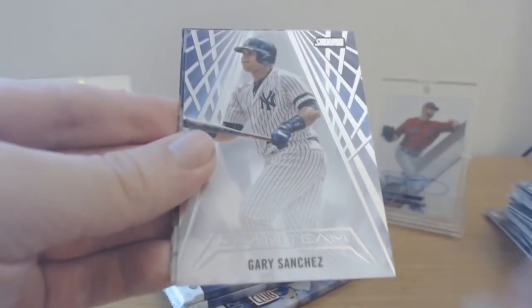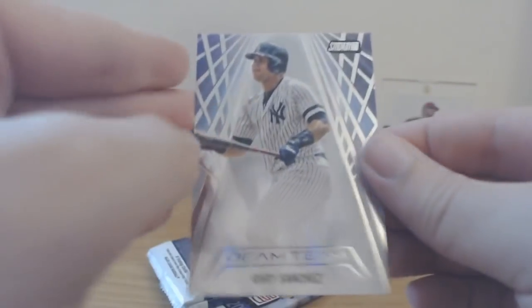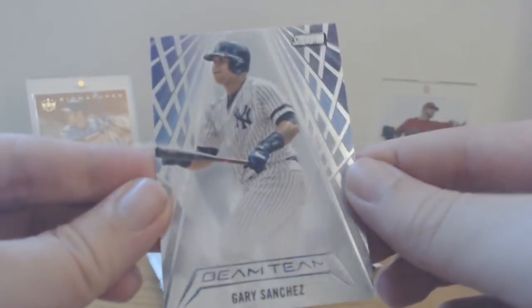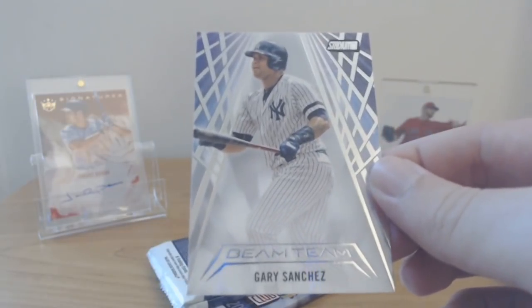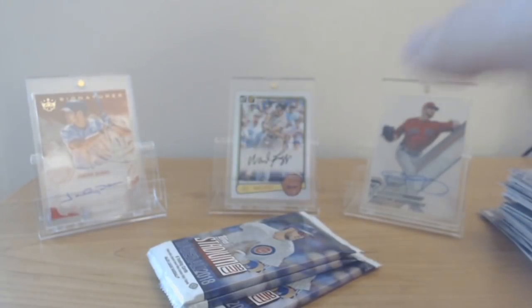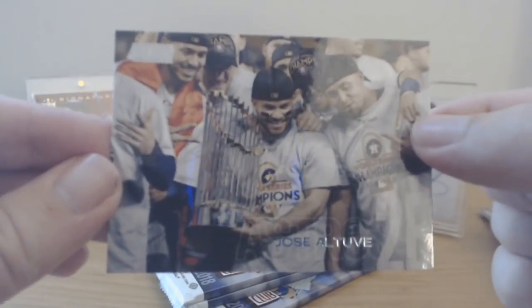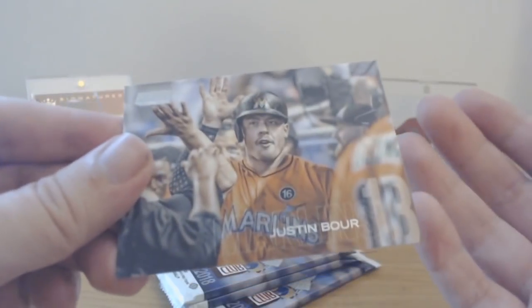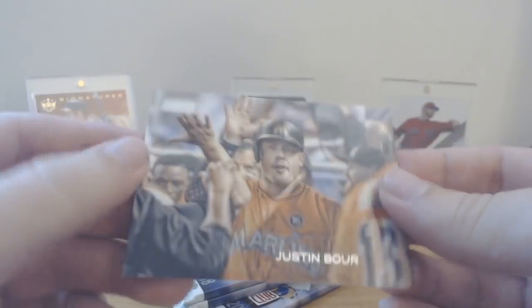Clemente to start it off — a little Pirates representation. Starling Marte, Jeff Bagwell, Tywan Walker, Jonathan Schoop. Dream Team Gary Sanchez insert — not numbered but a clean card. I'm gonna have to buy another box; the autographs aren't crazy, they're base autographs but they're rookies at least. Jose Altuve — Astros fans need to get that card if you're an Astros fan. Altuve with the trophy. Just a base card but I can't get over how great these cards look. They're thicker than your typical Series 1, Series 2, or Opening Day packs.